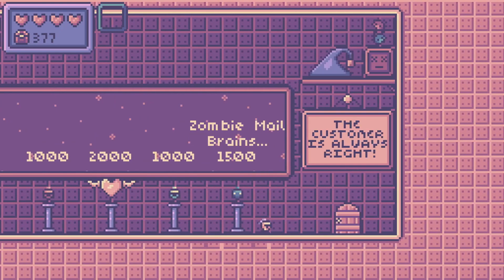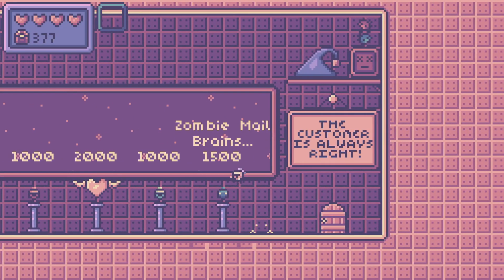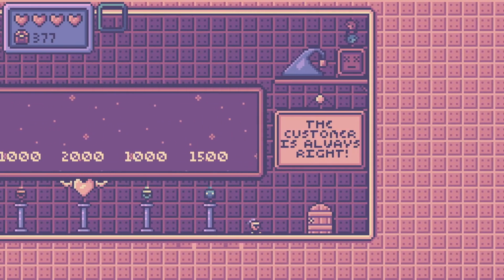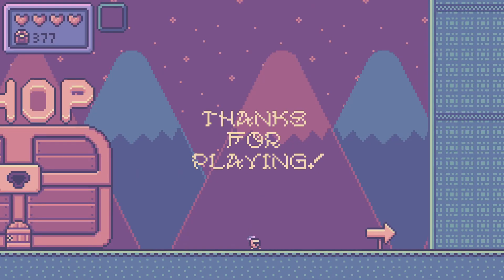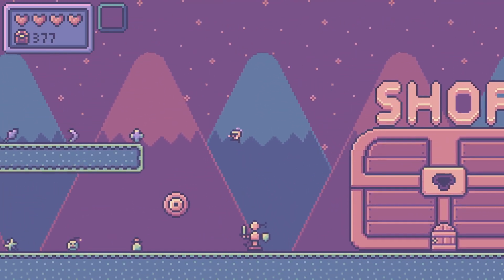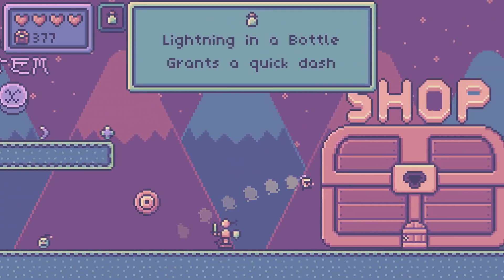Right now the different armor sets don't do anything, but they will in the future. I'm going to have a system where they all give different stat bonuses so there's a reason to get them even if you don't like the way they look. I'm also going to make it so the stat bonus is decoupled from the armor set itself, so you can mix and match any armor set with any effect. I really hate it in games where there's something that makes your character look bad but it's the best thing to wear so you have to. If armor is going to do something, you have to be able to mix and match — otherwise that's terrible.